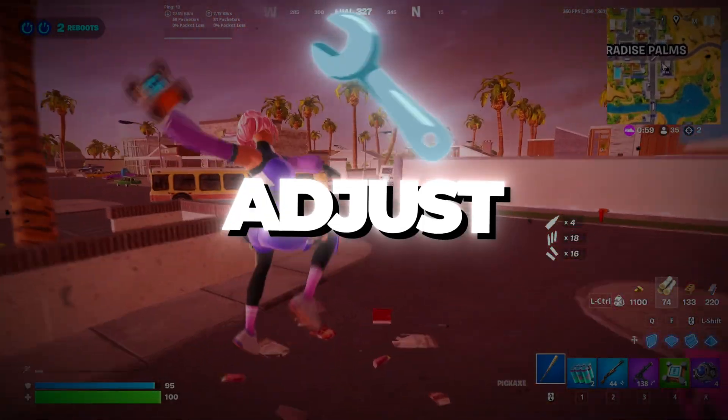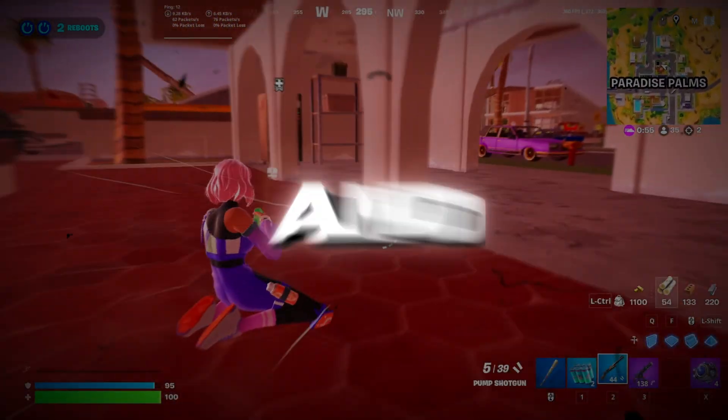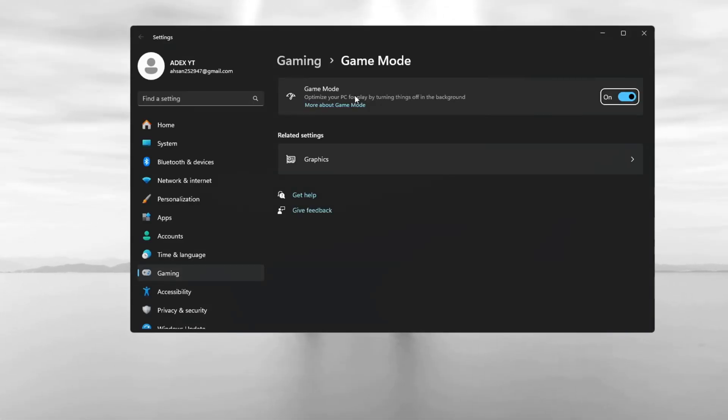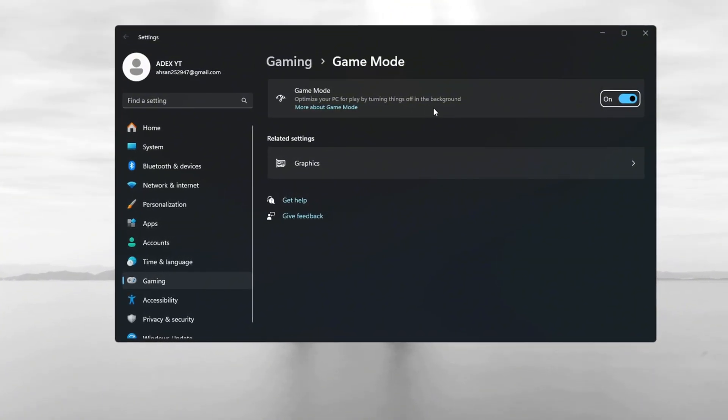Step 8: Turn on Game Mode and adjust graphics settings for Fortnite Season 3. Go to Windows Settings and search for Game Mode — turn it on. Game Mode helps your system focus on games and turn off background apps that slow down performance.